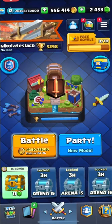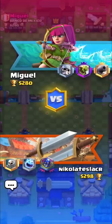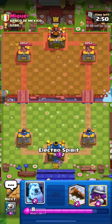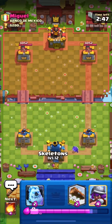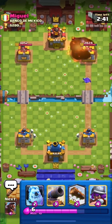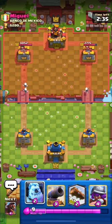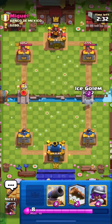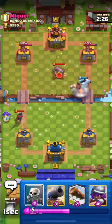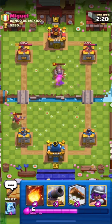We just need one more match to reach Challenger 2. We are in the match and we are up against Miguel — good luck to him. I'm going in with my electro spirit from the back as I don't have hog in my starting hand. I will also split my skelly. He used his musketeer and our electro spirit got the connection — it took out his musketeer. Here I will spam my hog on the right side and distract his knight using my electro spirit and skelly.